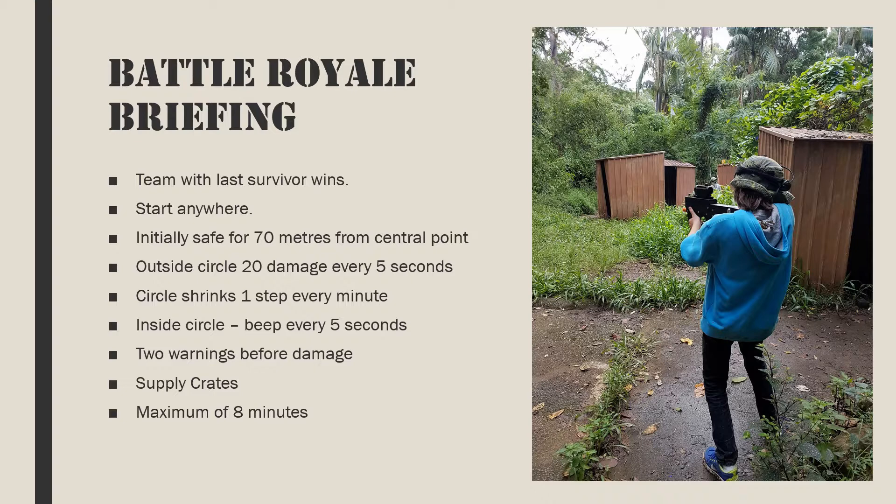The next mission is battle royale — the goal is to be the last team alive. Watch out: there are no respawns. You can start anywhere within the battlefield up to a distance of 60 to 70 meters. If you go any further, you will be outside the safe circle and will take 20 points of damage every 5 seconds. The circle will shrink once per minute. While you're in the circle you will hear a beep every 5 seconds; if you're outside the circle, you will hear 2 warnings before you start taking damage. Weapons, aids, and ammunition are available from the supply crates — find and control these to aid in your survival. This mission will run for a maximum of 8 minutes.